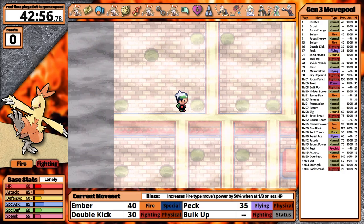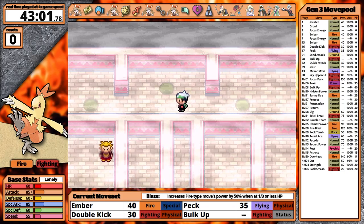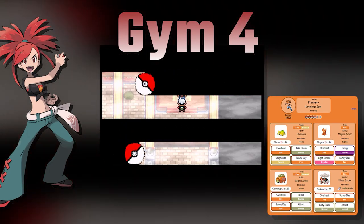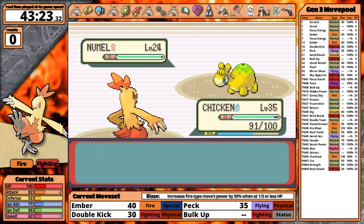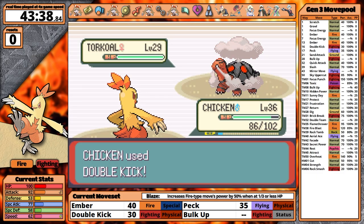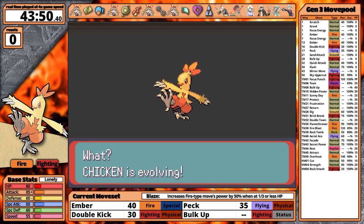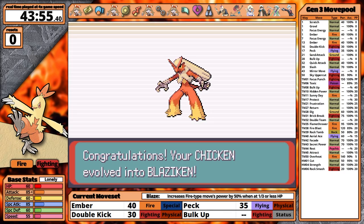It's possible to skip all the double battles in Flannery's gym. I move around carefully to avoid getting caught in one accidentally. With the puzzle out of the way, I face her. She opens with Numel, one of her weaker Pokemon — very convenient for Combusken's use of Bulk Up. I set up twice and knock Numel out. Slugma gets crit, Camerupt goes down in one turn of Double Kick, and last is her ace Torkoal. Double Kick does half damage, Torkoal sets up Sunny Day, and then I knock it out. At level 36, Combusken sheds its rounded form for the more powerful, angular Blaziken.